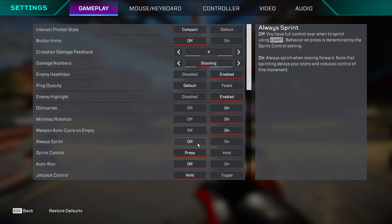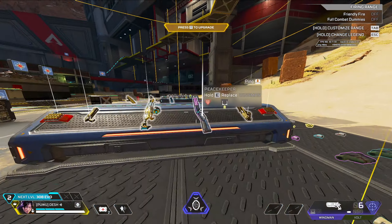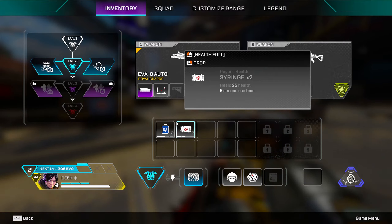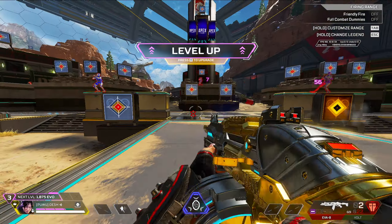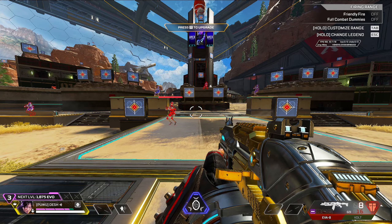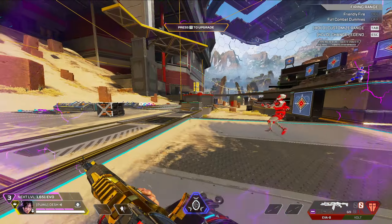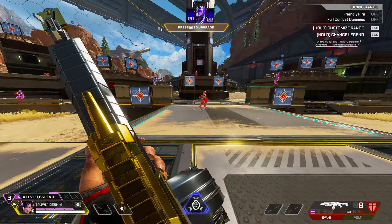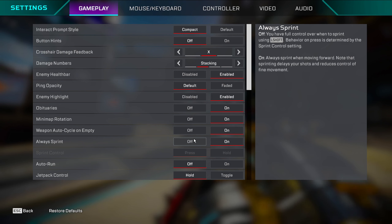Always sprint is kind of pointless — keep it off unless you're on controller and can't claw grip. The main reason to keep it off: say you have an EVA and you're fighting and moving around normally, but with always sprint on and holding W the game starts sprinting, which restricts you from shooting. It's a disadvantage.